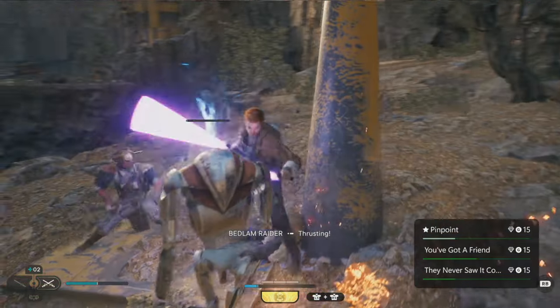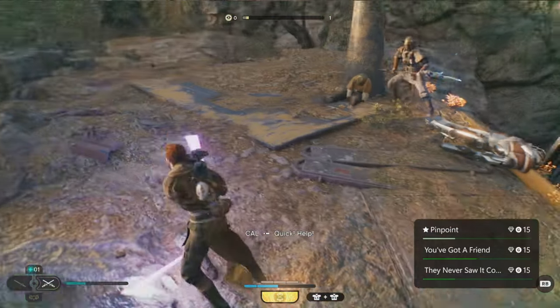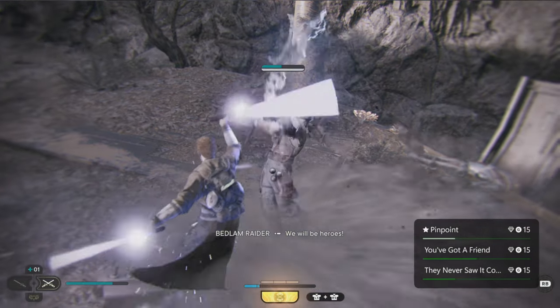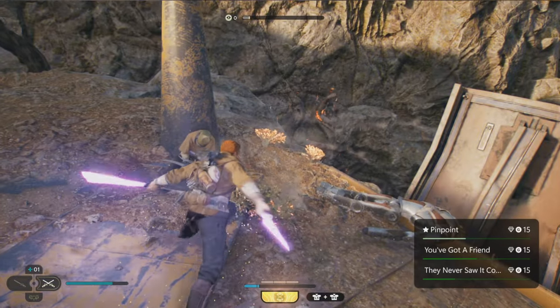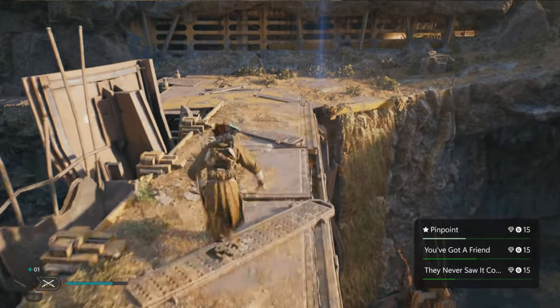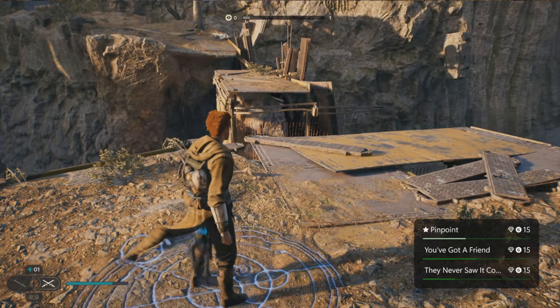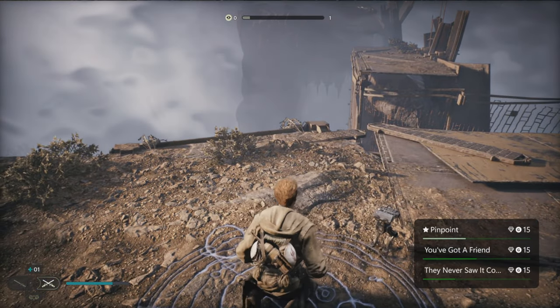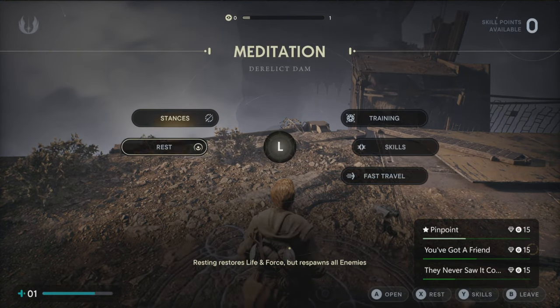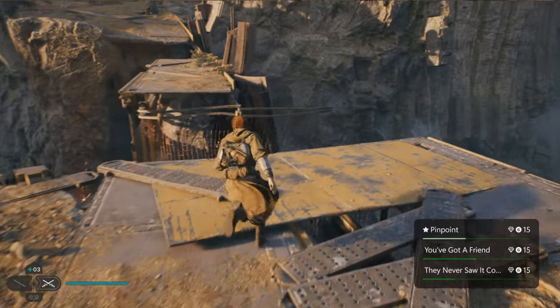I'm going to try to take this one out — there we go, I got a few already. I'm going to try to time this correctly. Now we've got him by himself, so there we go. We already got a few, so I'm going to go back to the circle now and start the farming process again — meditate, rest, the enemies will respawn, then you can do this over and over again.